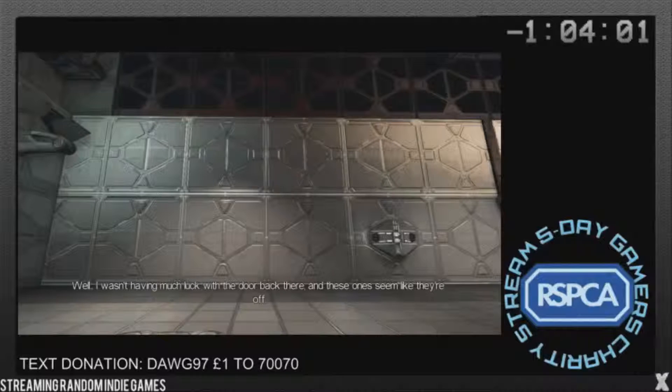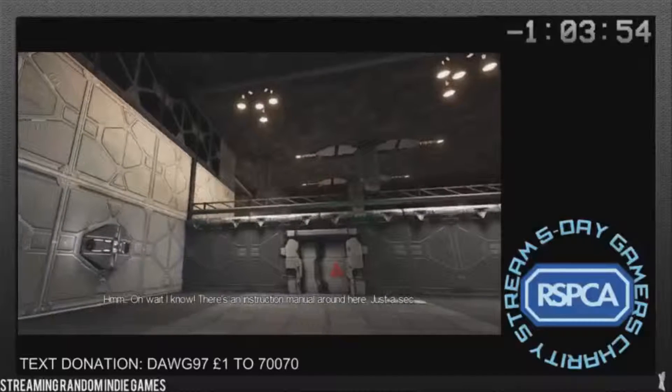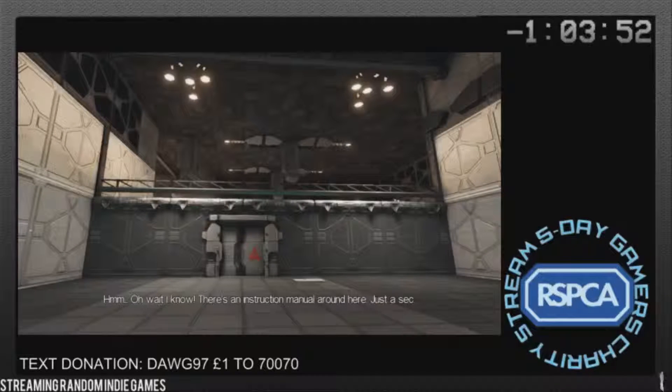I wasn't having much luck with the door back there, and these ones seem like they're off. Oh wait, I know — there's an instruction manual around here. Just a sec. This is good character development so far. Yeah, here we go. It looks like you're supposed to learn how to use the rewind pads on the floor there. They'll help you get through areas where you'd normally need more than one person.